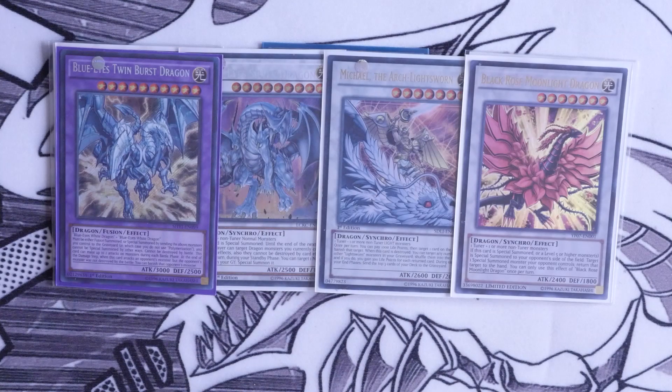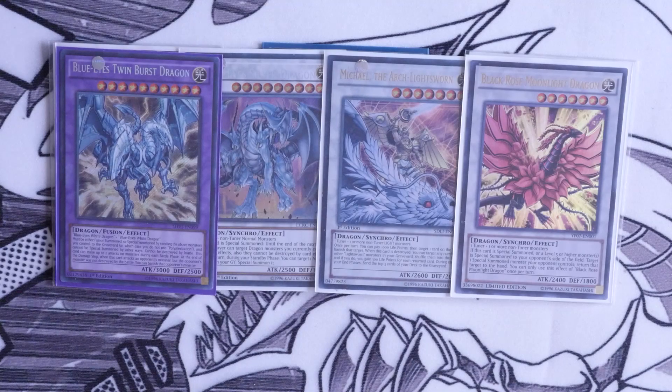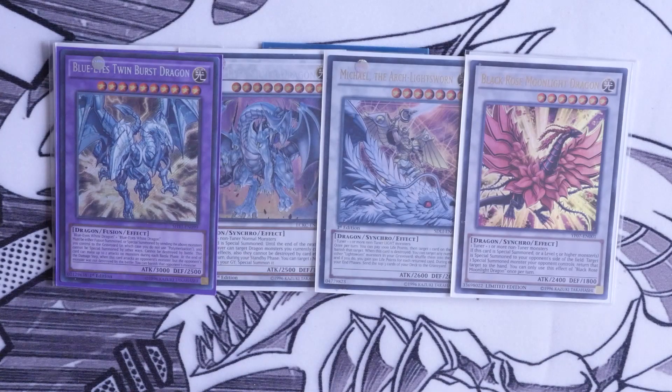I only play one fusion monster because I'm not focusing on the fusion engine — that is Blue Eyes Twin Burst. What I really like about Twin Burst is you don't need to use Polymerization; it can attack twice, it can't be destroyed by battle, and on top of that, if it attacks something stronger than it or something that can't be destroyed by battle, it triggers its effect to banish that card as well. It's very good for clearing boards and can be something your opponent doesn't know what to do with.